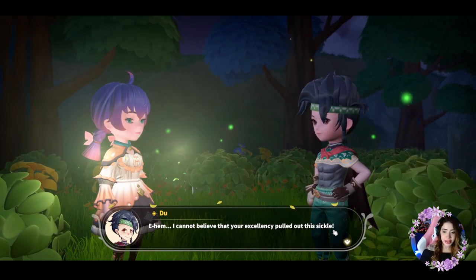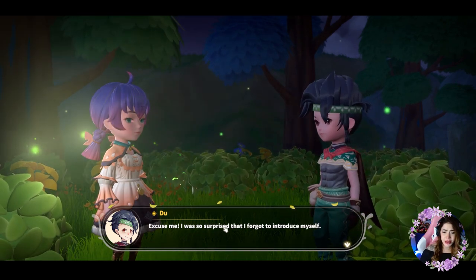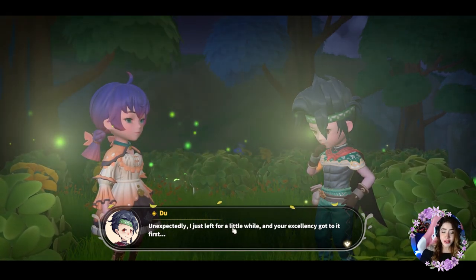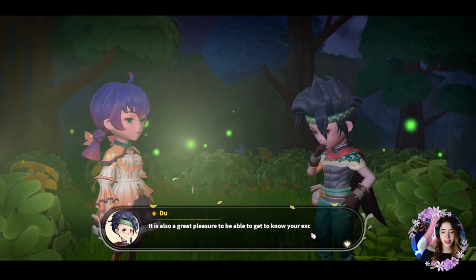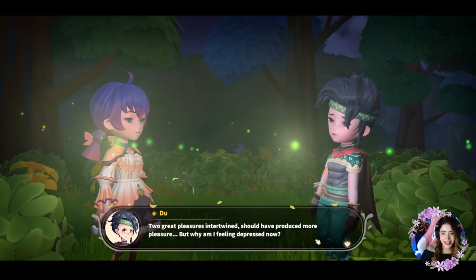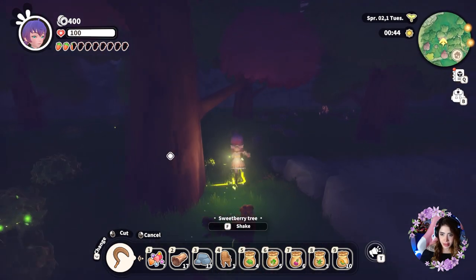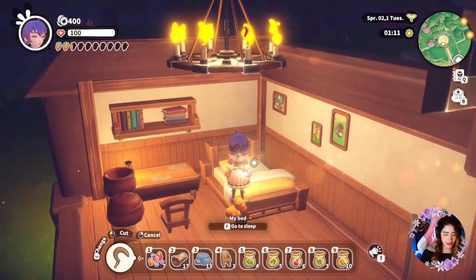A character named Due had apparently been waiting every day for someone to pull out the sickle, like a sword in the stone legend. He introduces himself and explains he was shocked to miss the moment. He seems both pleased and strangely depressed at the same time. Let's go to bed — that's a cute house. Let's sleep.